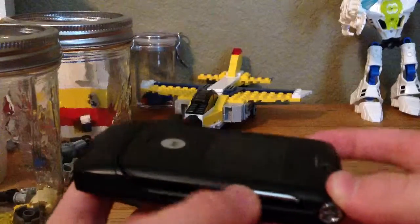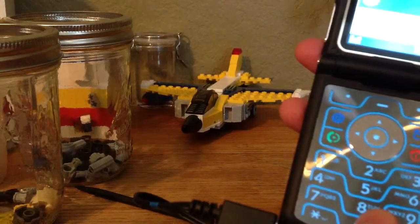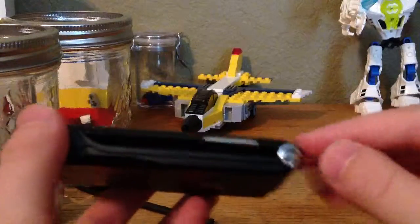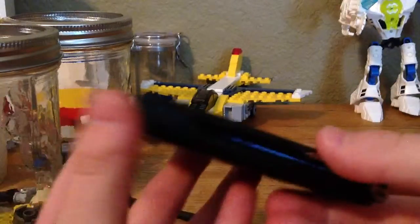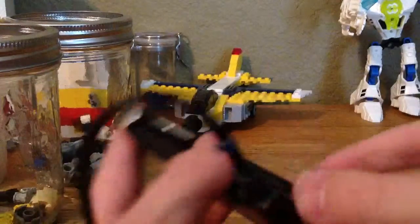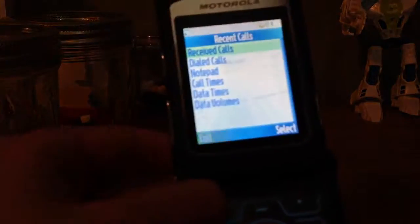Right here we have a... I forget what this button does. It's like to open up your phone book, so it's like a shortcut button, I believe. There's a little lanyard thing, so you can hook your lanyard onto it if you'd like.